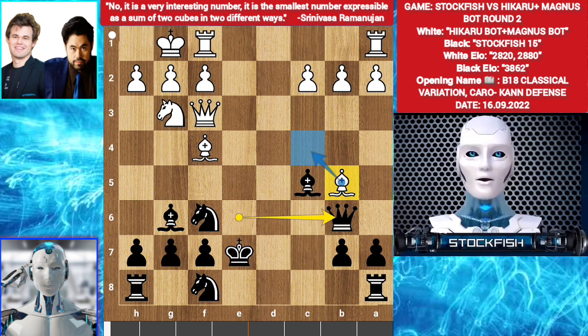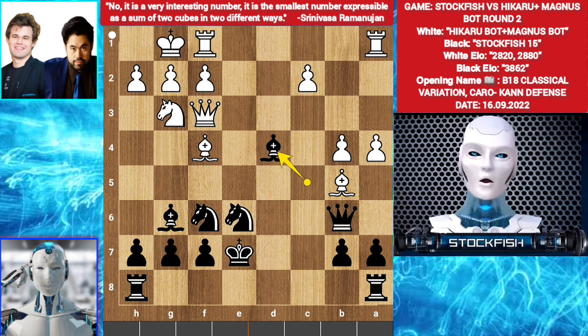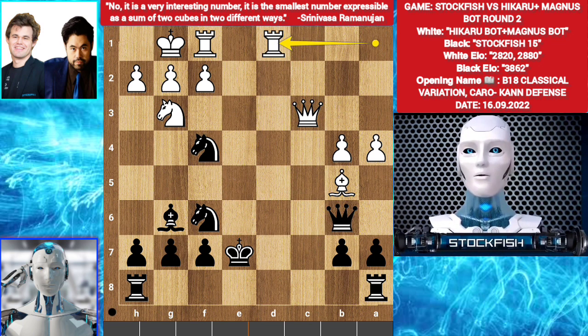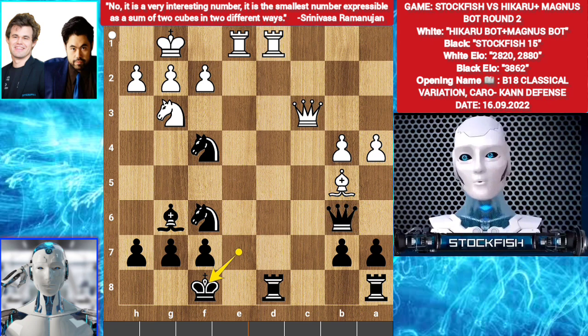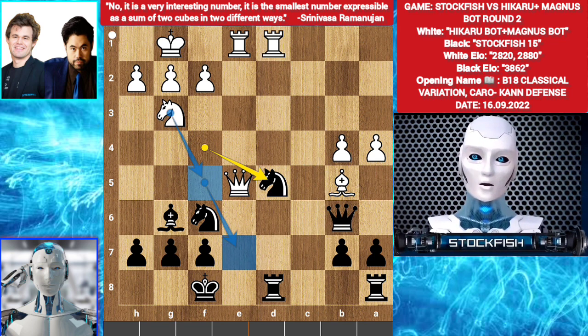Magnus wants bishop c4; Hikaru plays the best move a4. Knight e6. Bishop d4. C3. Bishop takes c3. Queen takes c3. Knight takes f4. Rook ad1. Rook hd8. Rook fe1 check. King f8. Queen e5. Knight 4 d5. Hikaru and Magnus played rook d4 — mistake. The best move was knight f5, trying to go knight to e7. They didn't find it.